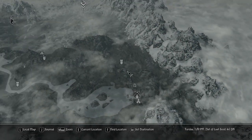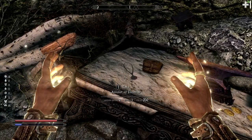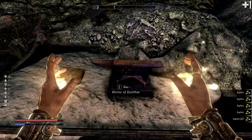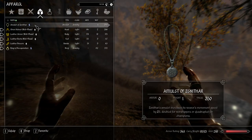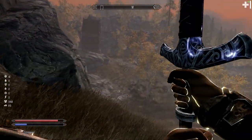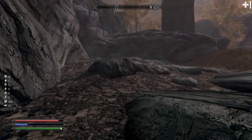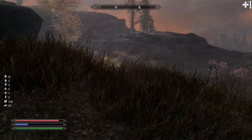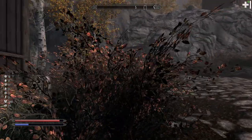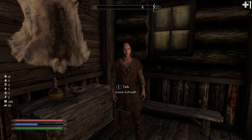Next up, north of the Rift, we pick up a free amulet of Zenithar — a small 2% movement speed increase. We are the Cursed One of Dibella, not a champion of Zenithar, but 2% is better than nothing, especially as we transition to heavy armor. That's step one. Step two is going back into the Rift to take a new quest and get a horse to make us more mobile.